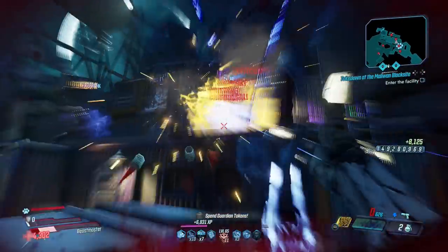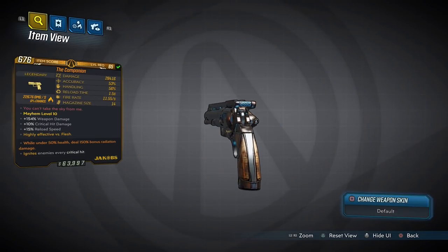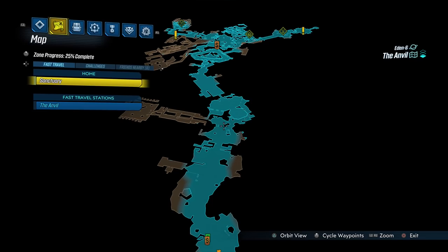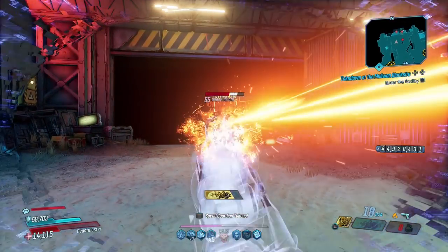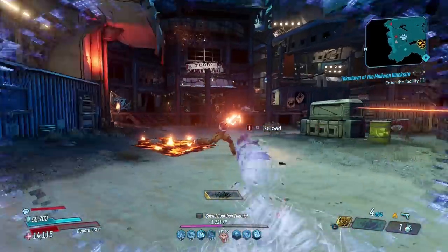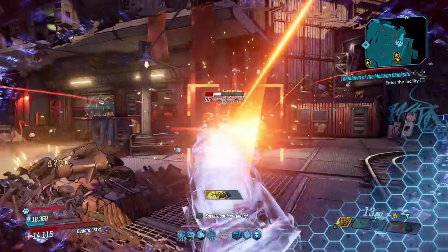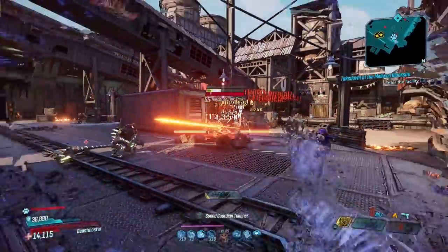It's a great gun on Fadeaway FL4K or any player who can land consecutive critical hits. The next honorable mention is the Companion, an incendiary-only Jacobs pistol with an increased chance to drop from Anointed X2 or X3 in the Anvil as part of the Malevolent Practice quest. It's a revolver with a large magazine that ignites enemies on any critical hit. It doesn't quite cut through armor or shields quickly, but whenever an enemy's flesh is exposed it makes quick work of them.